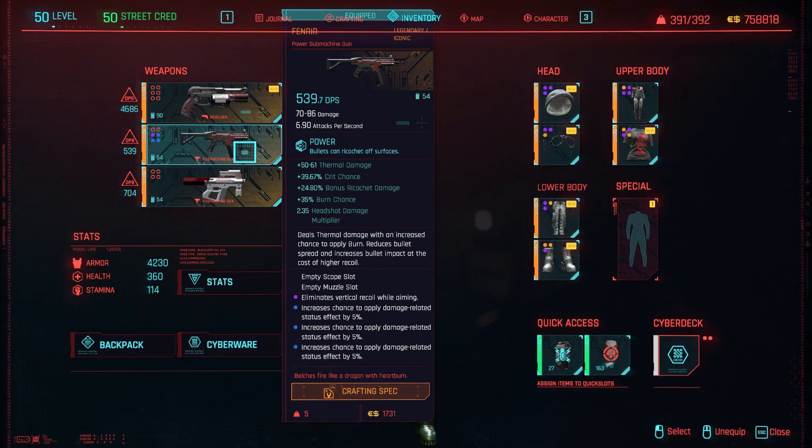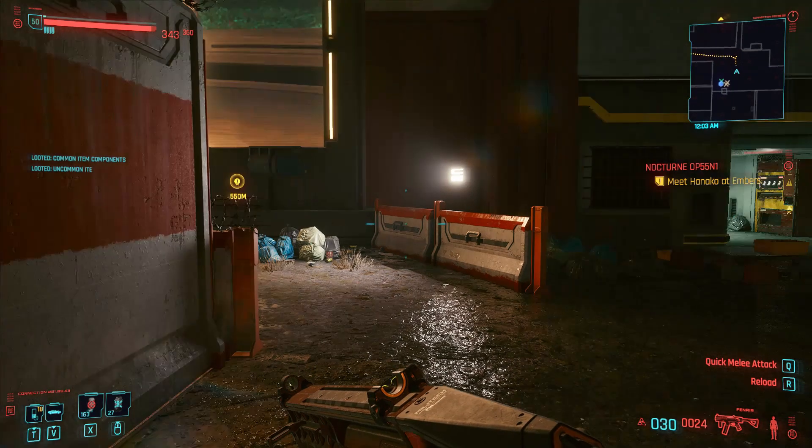Let's compare with the Fenrir. One of the best advantages of the Fenrir is reduced bullet spread and increased bullet impact — at the cost of high recoil, which we cancel with a mod. It fires very tight bullets so you can be very accurate. You can also add a vertical recoil elimination mod. Since it's a power weapon, you don't need to rely on smart targeting at all. Let me show you how it works.